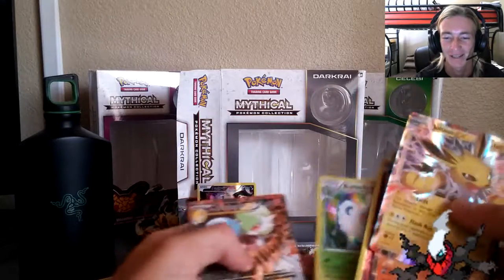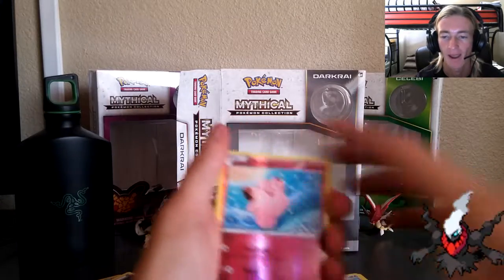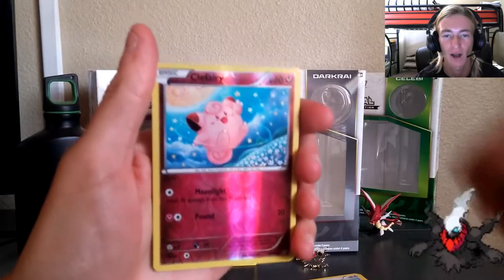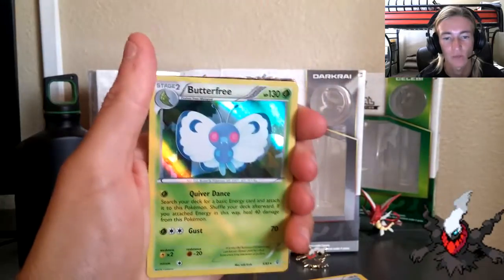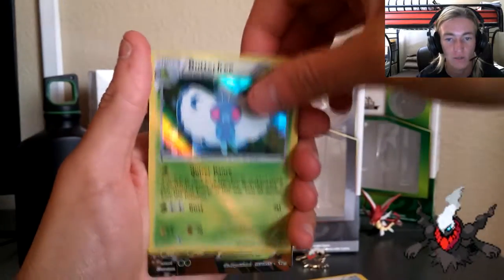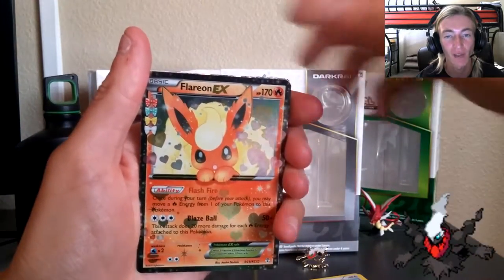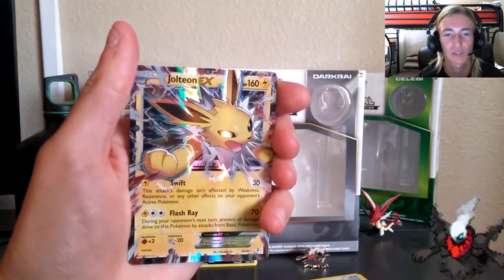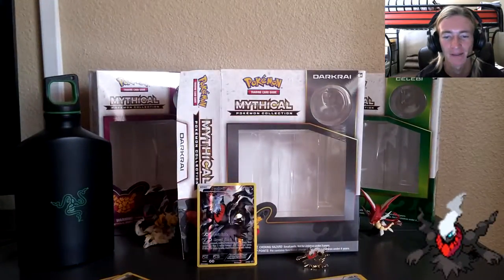Give me a moment to put all these cards back together. We got two Eeveelutions — I truly love the Eeveelutions. Starting off: Reverse Corphish, Reverse Trainer which is always a plus, Holo Butterfree, Mega Gardevoir EX from the RC series, Flareon EX from the RC series, and the beautiful-looking Jolteon EX. And of course, can't go anywhere without the main man himself — Darkrai.